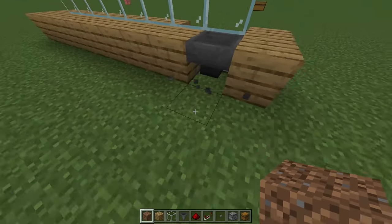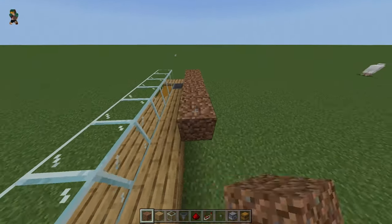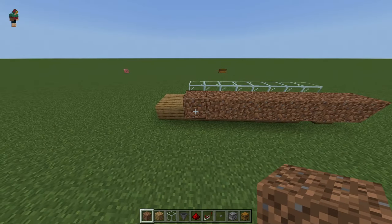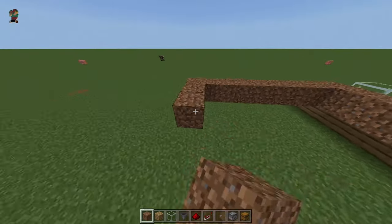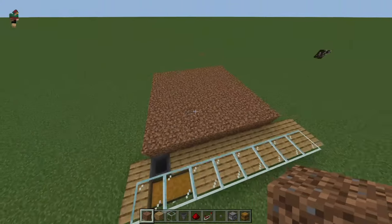Now we're ready to put our first field in. Starting back here, place one piece of dirt, then another, and go eight across all the way to the glass. Then go eight back — two, three, four, five, six, seven, eight — then meet the ends and fill in the center.